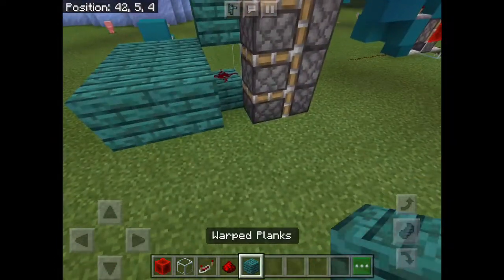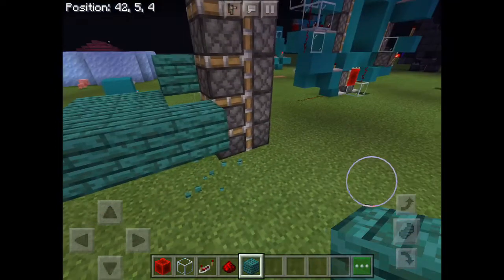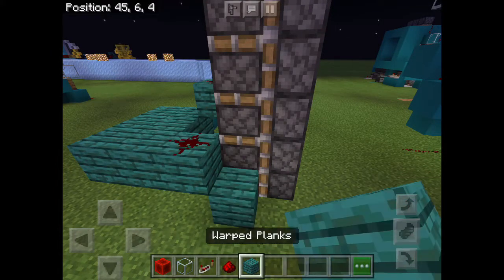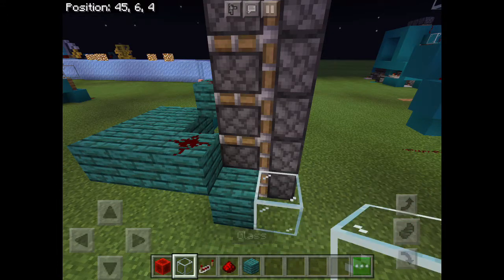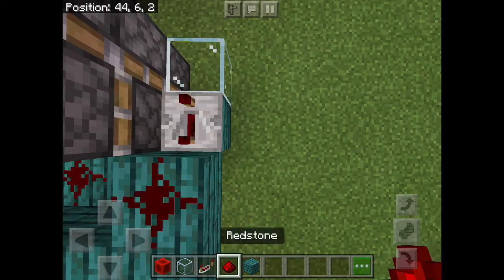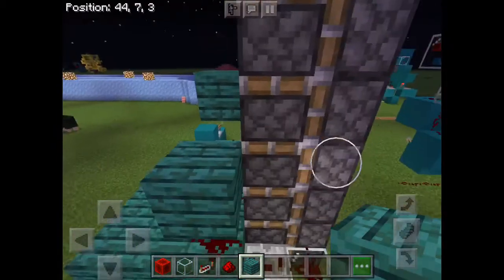Just repeat this but place glass under the repeater and redstone dust — basically just do that on top of each other. On the other side, leave a block where your floor level is and place your redstone dust, then one block, repeater on 4-tick delay, and redstone dust. Continue all the way to the top.